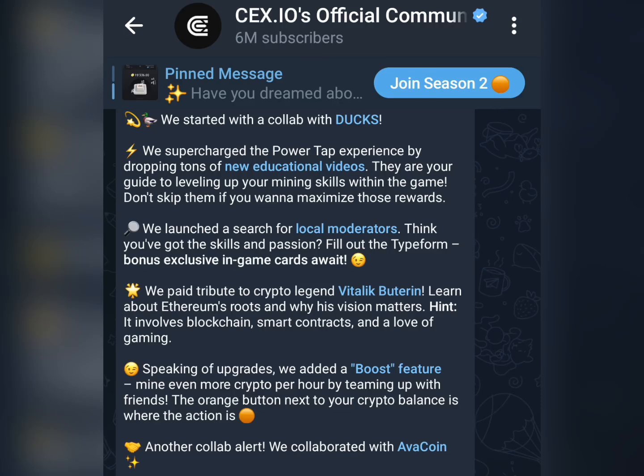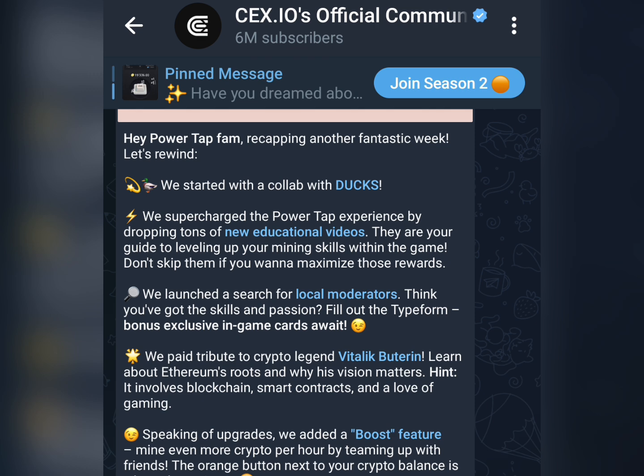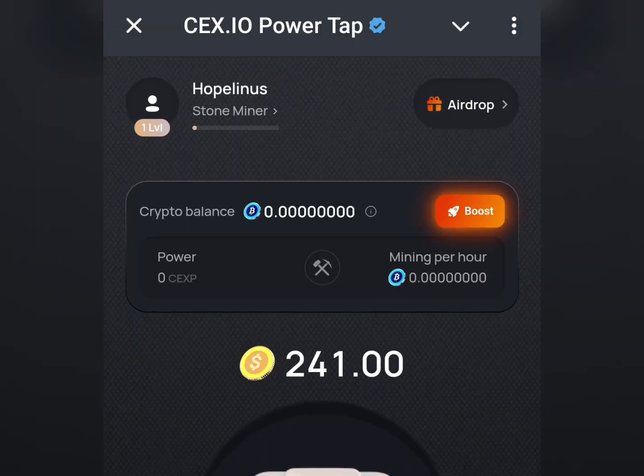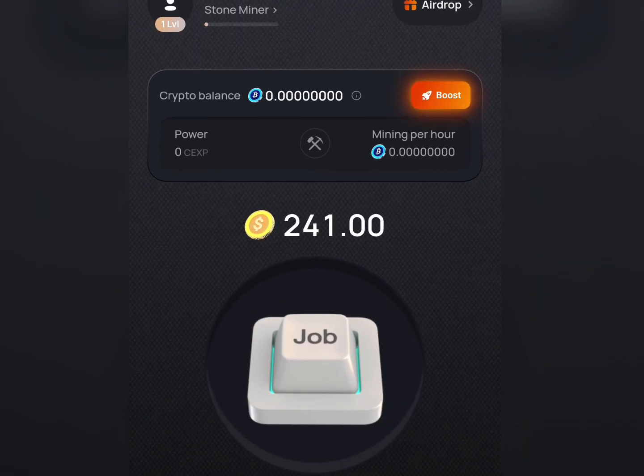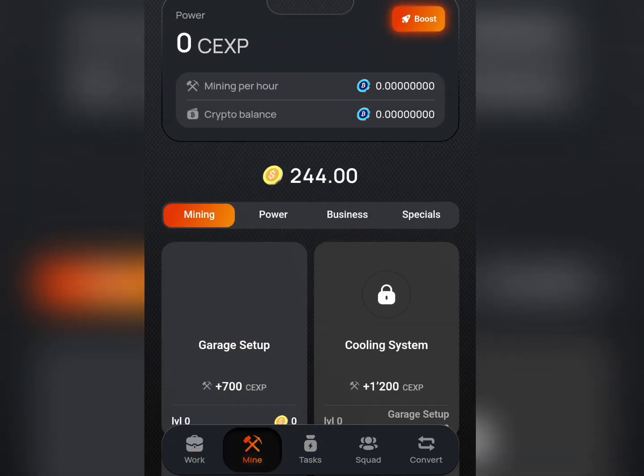If you have been farming the CEX.io airdrop, you can see that they've left season one and are currently in season two. This is what season two looks like. After you watch this video, make sure you join this airdrop because this is one of the biggest airdrops — it's the first exchange to give out free airdrops to their community. In this video, I'm going to show you how to earn this airdrop and how you can boost your earnings.